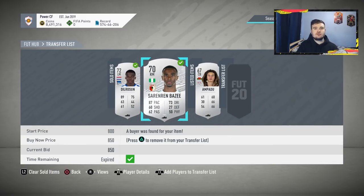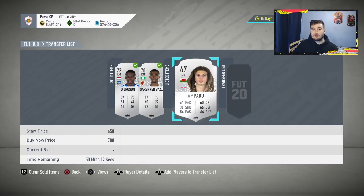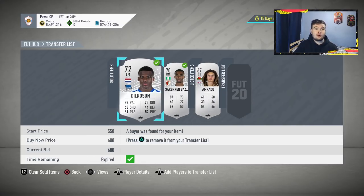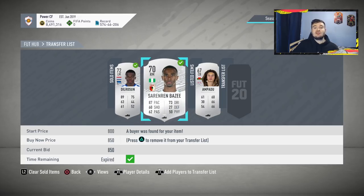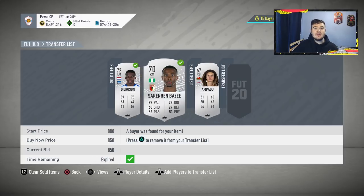I want to show you proof that the method actually works. We listed these cards about 10 minutes ago: Dero Sun sold for 600 coins — we picked him up for 350. Saracen Bays sold for 850 — we picked him up for 450. Ampidoo hasn't sold within the first 10 minutes. The longest part of this method is actually selling the cards — sometimes 10 minutes, sometimes half an hour, sometimes an hour or two. Just be patient.